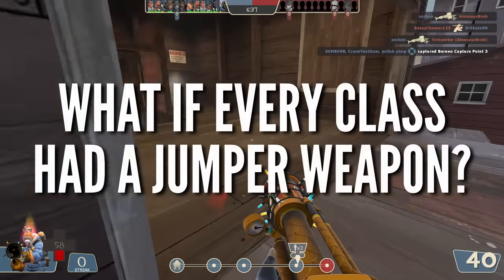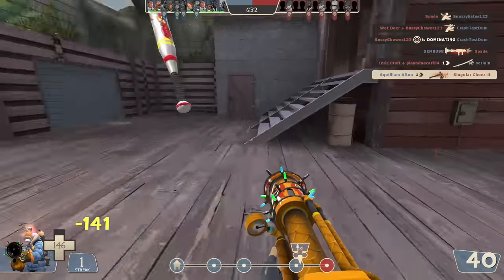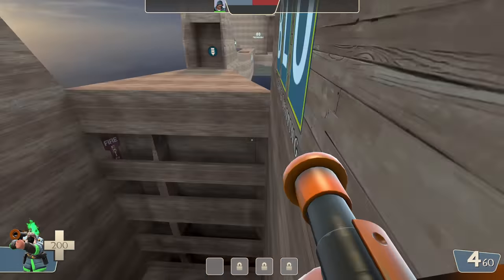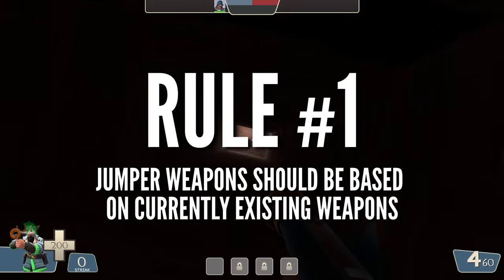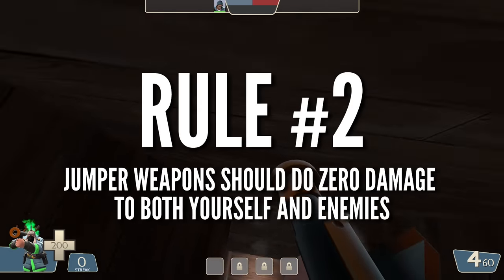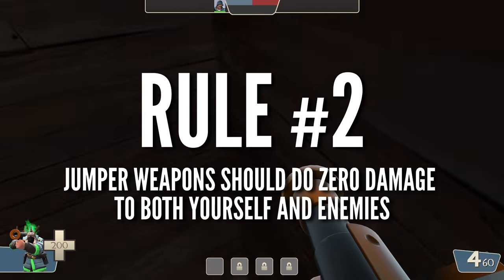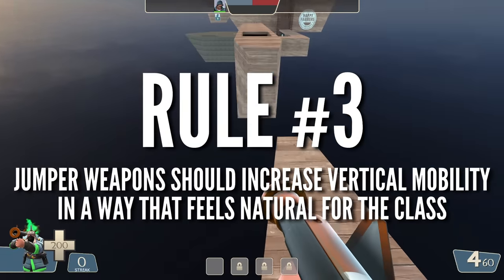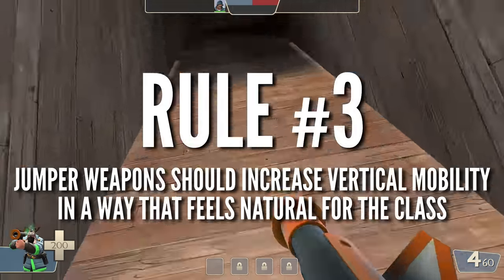Today's wacky scenario is: what if every class in the game had a jumper alternative to one of their normal weapons? Which weapons would act as the template, and how would the jumper weapons work in comparison? To keep things consistent, I wanted to find the three attributes that make up a jumper weapon. Number one, it should be closely based on the design of an existing weapon — skill with one should directly translate to skill with the other. Number two, it should do zero damage to both yourself and anyone you shoot. And number three, it should increase the class's vertical mobility in one way or another. They are called jumper weapons after all, so having them assist some form of jumping would make the most sense.